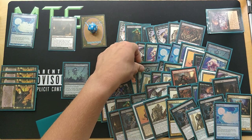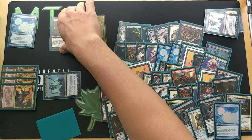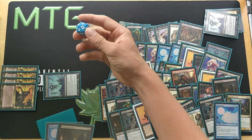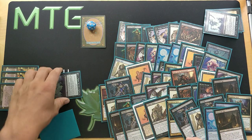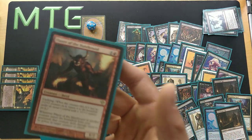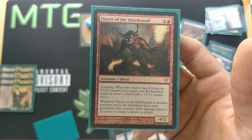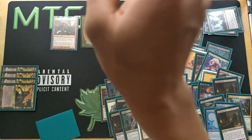Now we're going to flash back Dread Return again by sacrificing two cards and a zombie, making eight more zombies — now up to 15 zombies. Those creatures go to the graveyard, Dread Return is exiled, and we're going to bring back Flayer of the Hatebound. Flayer of the Hatebound is a 6-mana 4/2 with Undying. When Flayer of the Hatebound or another creature enters the battlefield from the graveyard, that creature deals damage equal to its power to target creature or player. We're bringing this back and dealing four damage to the opponent.